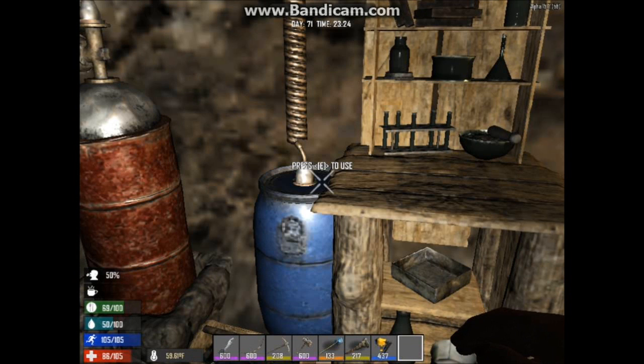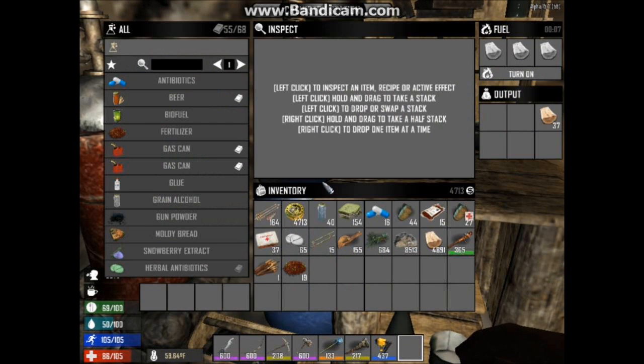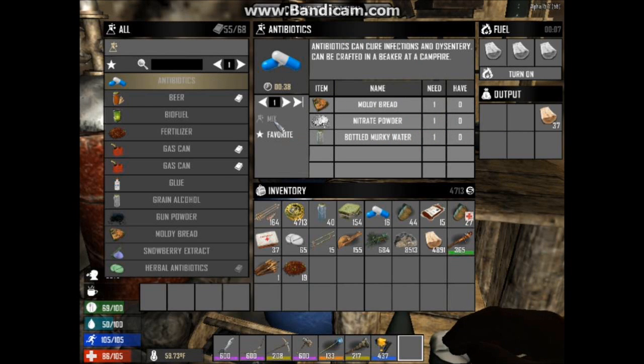Here's the chemistry station. It's just another place where you craft. You can mix antibiotics, for example — it tells you what you need over here. This is where you put your fuel, because things are going to burn. This timer tells you how much time is left — it's just like the forge, actually, though the forge is a little bit different.